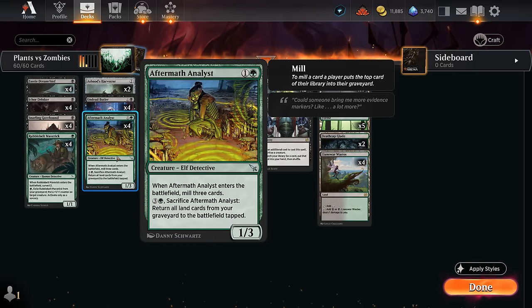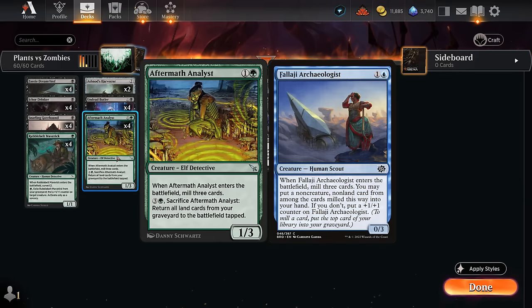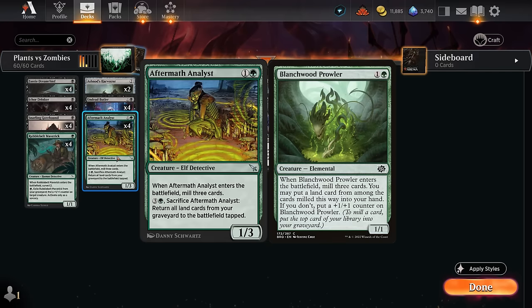The Analyst is not a must-have in this deck. If you were splashing blue you could easily replace it with the Archaeologist, which is another way of milling while also maybe finding the Roots in the first place. Adding an extra color does have the additional cost of playing more tap lands or pain lands, so it doesn't come for free. You could also try the Blanchwood Prowler which finds a land when it enters, although it's a little smaller to start. So there's a lot of options in the two-mana slot, and so far I've been relatively happy with the Analyst.